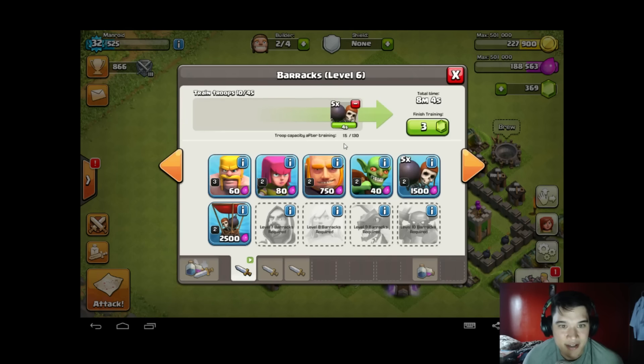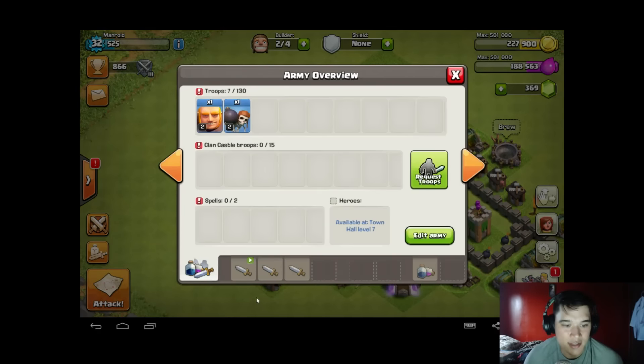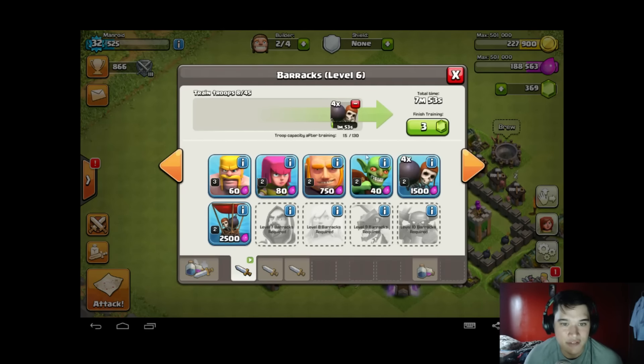What I've got happening right now is I've got five little bomber dudes being made and I've got one giant. By the time everything's done I will have 15 out of 130. So those are my two main units — one giant, five bombers — and everything else is goblins, because it's awesome.